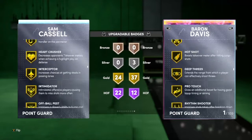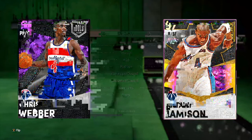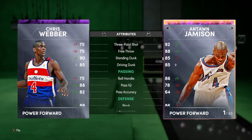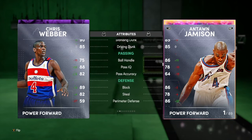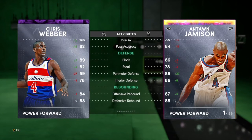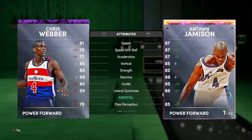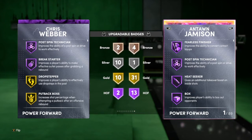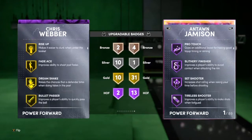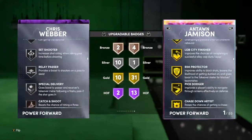Next up, Ruby Chris Webber — 86 defense. He has an 88 mid-range with a 75 three-ball and a decent drive and dunk, but he cannot speed boost. His defense isn't too good and his speed is low. Checking his badges, he only has two Hall of Fames with 10 gold, 10 silver, and two bronzes. This card isn't too crazy, but it's a silver diamond so I guess that's fine.